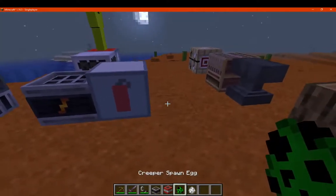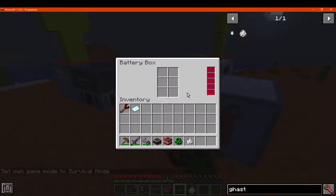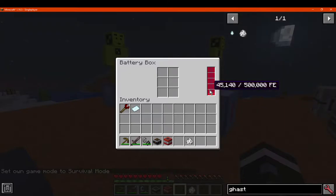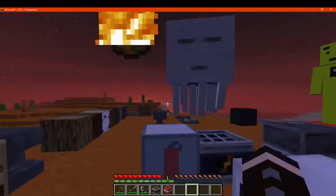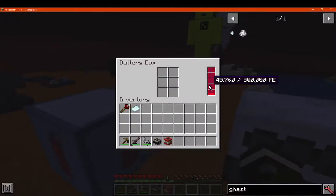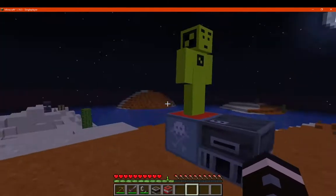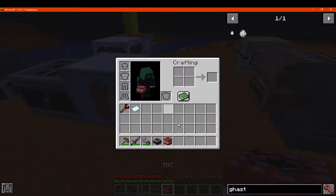Does that mean you need a larger explosion? Testing with charged creepers still doesn't generate as much. And if we get a ghast in here — a ghast explosion really doesn't do much either. A creeper is a bit better, but TNT is the best way to go, and obviously the easiest and most controllable of the lot.